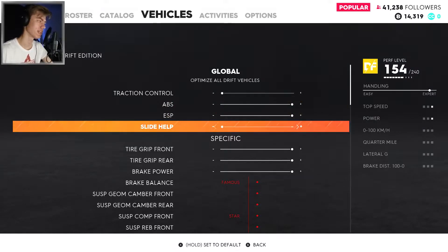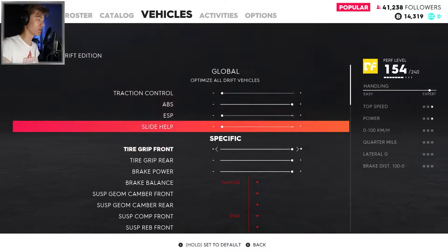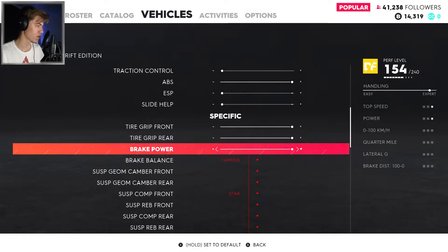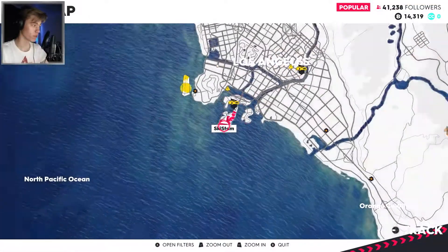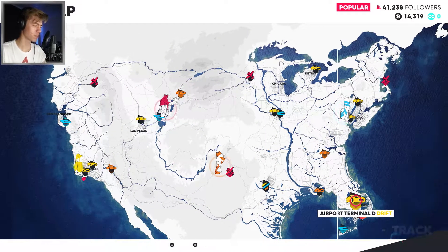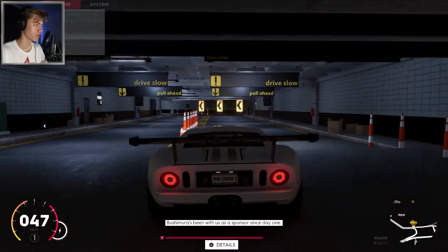There's a slide help setting — let's try and turn that completely off as well. I don't know what kind of effect that's going to have, but let's try it. We can also do specific tuning here — brake power and so on. I'm not gonna play around with that too much right now, but let's do this second event with slide help completely turned off to see. Maybe that's what made the car feel stable — I don't know if it limits you in any way, but we're gonna see what it feels like.